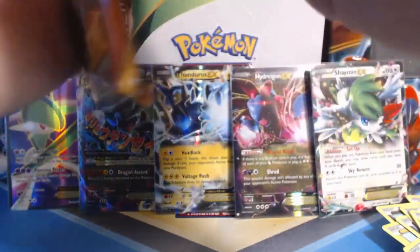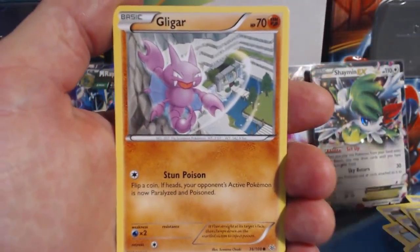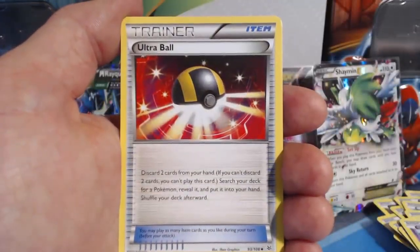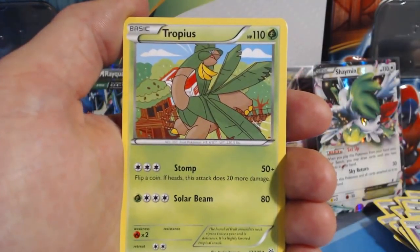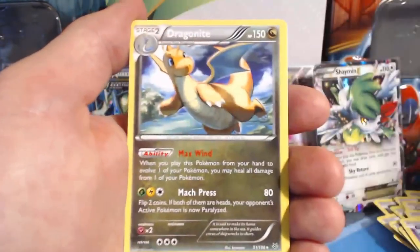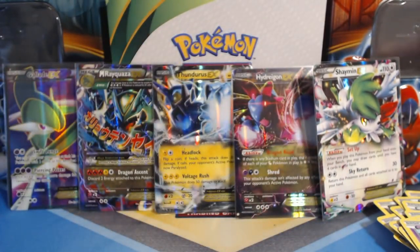Last pack! Here we go. Gligar, Meowth, Spearow, Natu, Shuppet, Togetic, Ultra Ball, Tropius, Altaria, Reverse Holographic, and our last card is a Dragonite Rare. All right guys, that half of the booster box was bananas, to say the least. Holy smokes.